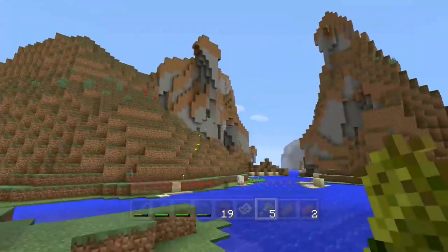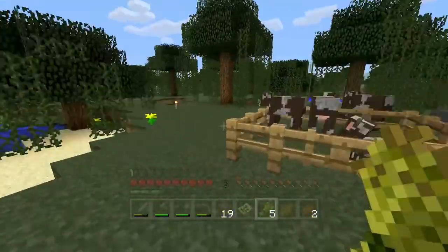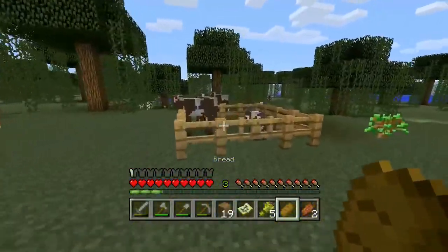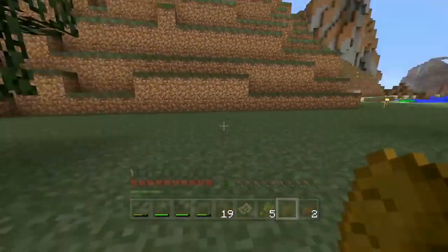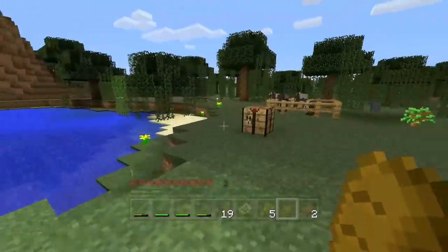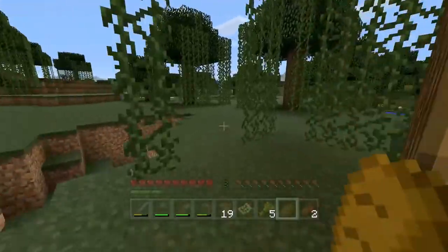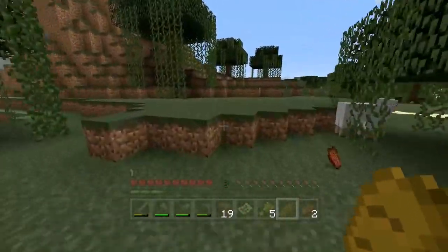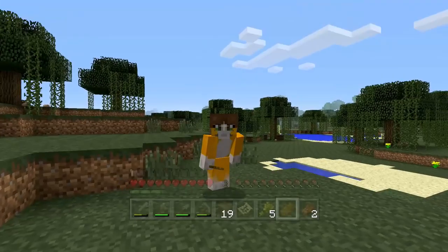Now we've got ourselves our house - our rather secure house. We've lit up the area and we have a near endless supply of food with our wheat farm and our pen full of animals. We are set now to not worry about surviving - we can worry about doing other things such as mining, crafting, and building. Those are the things I'm going to be talking about in the next few episodes of How to Minecraft. Hopefully you all enjoyed and learned from it. Thank you very much for watching and I will see you all later. Bye!